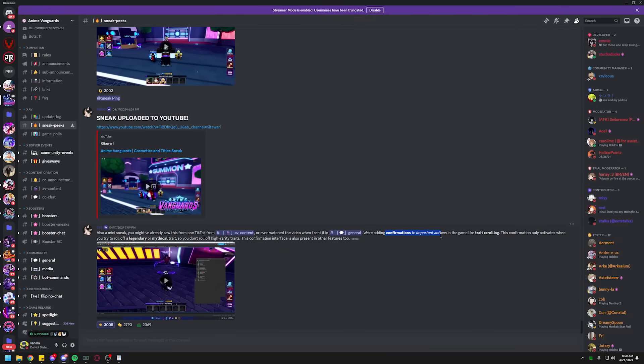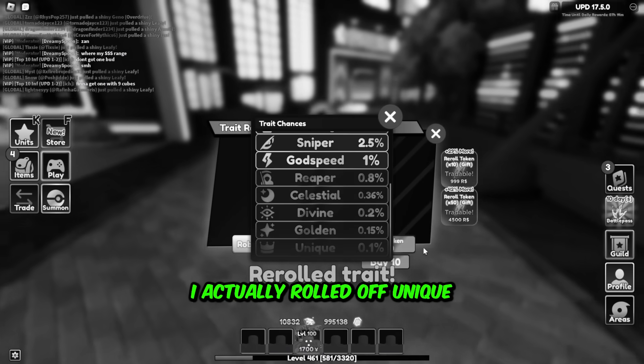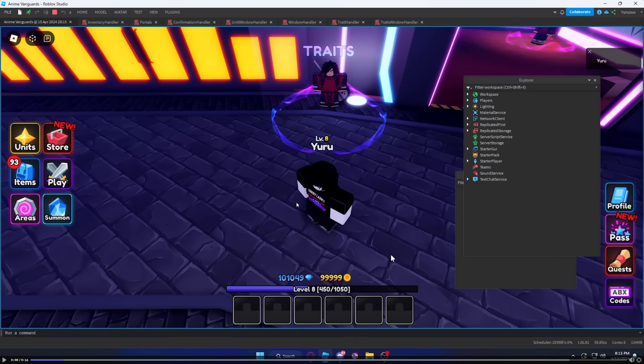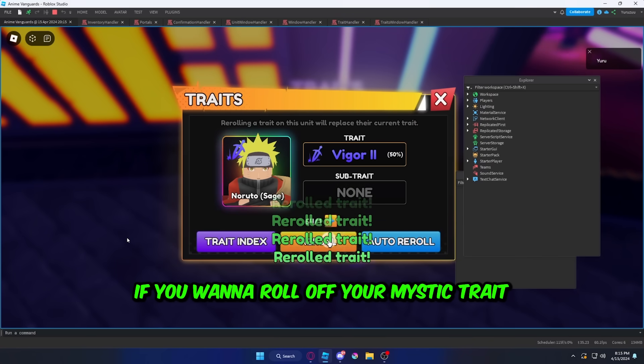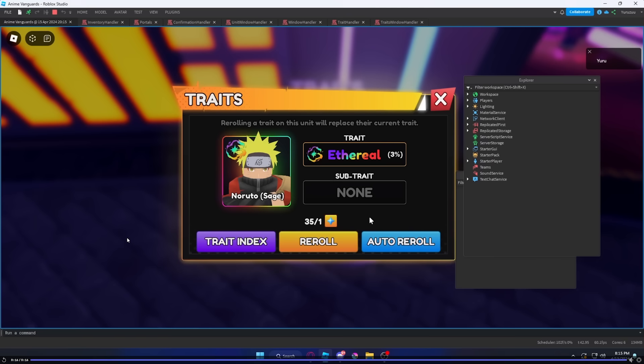We're adding confirmation to important actions like trait re-rolling. Oh my god, yes! I actually rolled off a unique once and it sucked — could have been prevented if Anime Adventures had added this system. He's re-rolling an Ethereal trait on a Mythic. It's asking you to confirm if you want to roll off your Mythic trait. Auto-click — boom! He got another Ethereal, 3%! That is amazing. Imagine you had 1,000 re-rolls and you just want to speedrun this — this is incredible.